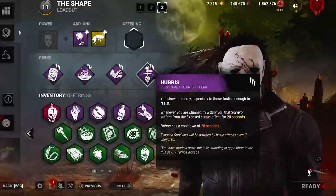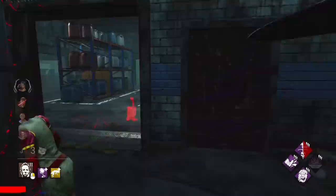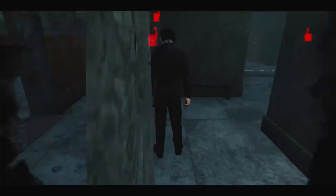With the Knight's release we got some brand new perks and they are insane on Myers. Today we'll be using Hubris, which exposes a survivor when they stun my killer. Along with that we'll be using the Spirit Fury and Enduring combination so we can instantly break those pallets and get the hit. We'll also be using some really fun add-ons as well, so if you are new to the channel definitely subscribe and let's show you just how strong this build is.